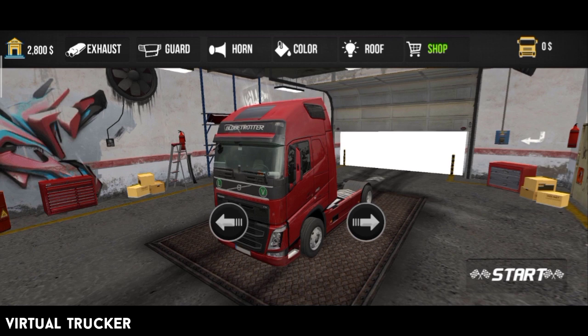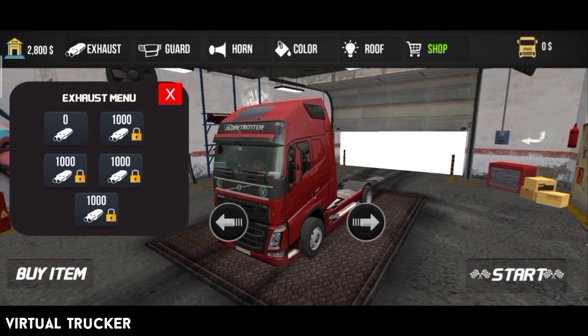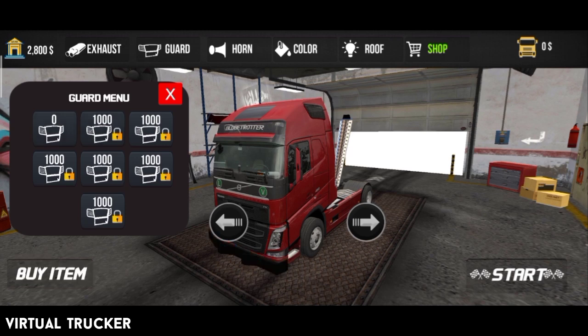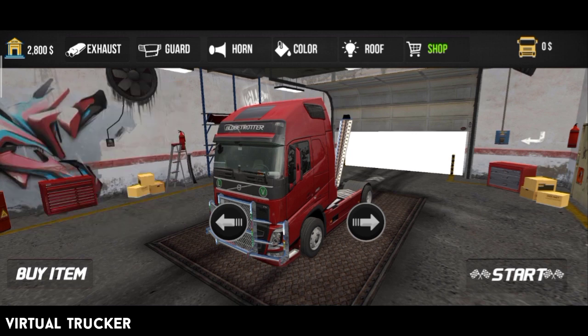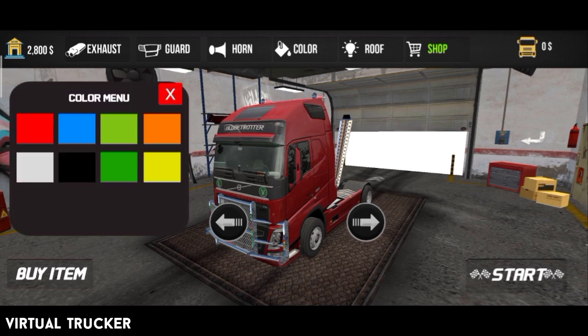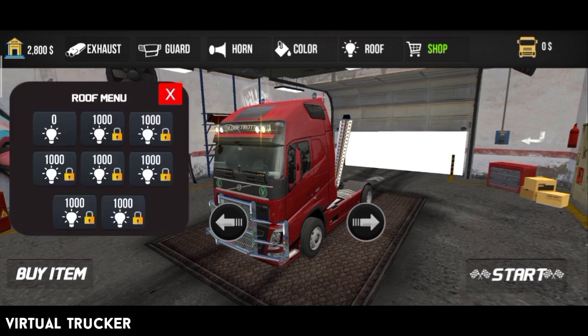In the upper left corner you'll see the garage and your money in the bank. You'll also see the customizations — we have the exhaust, and it doesn't really fit the truck; it looks like a Brazilian style exhaust. Then we have the bull bars, or the guard as it's called — also a Brazilian style customization. Then we have the horns at the top if you want to add them, and you can also change the color. Last but not least is the roof lights, or what we call the light bar at the top of the truck.